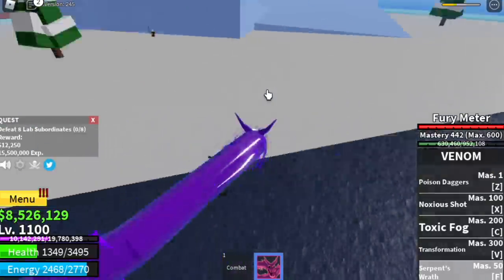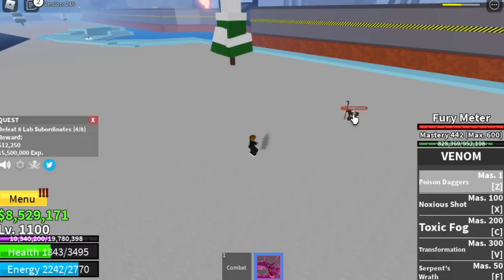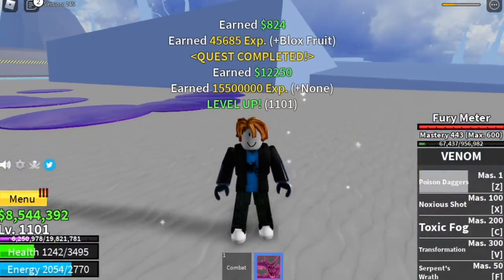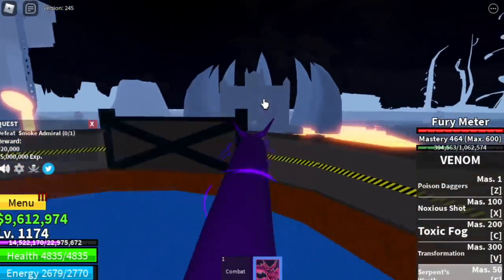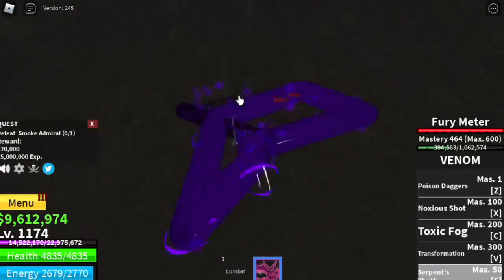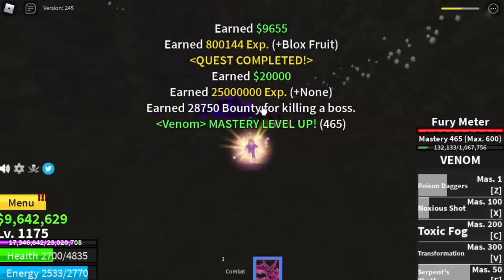I'm talking about the lab subordinates. You can lure 3 or 2 at a time — there are 5, so you need to defeat 5. Check the damage from the Serpent's Wrath. Defeat 5, wait for 3 to spawn again and defeat them. So if you want snow troopers, go for it. The goal here is to reach level 1,175. But at 1,150, you can start defeating the Smoke Admiral — he's located here. He is easy to defeat. Just use your Serpent's Wrath again and again. More than almost half HP gone just by using Serpent's Wrath.